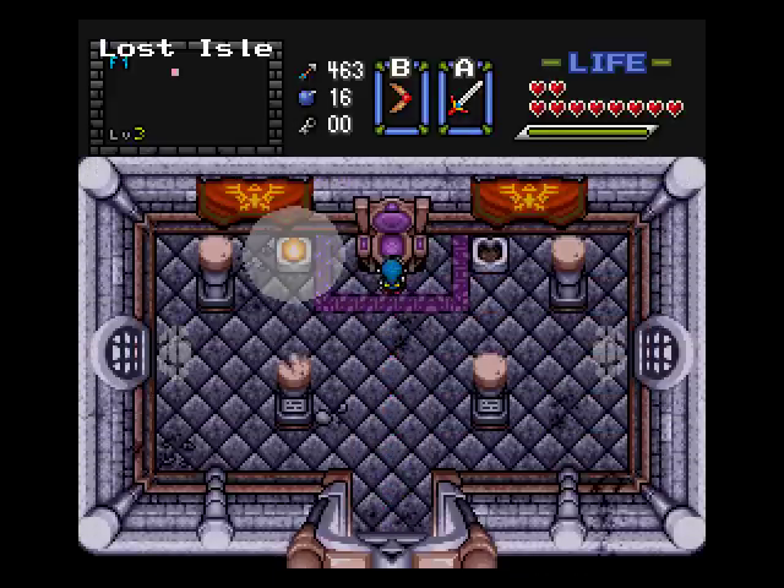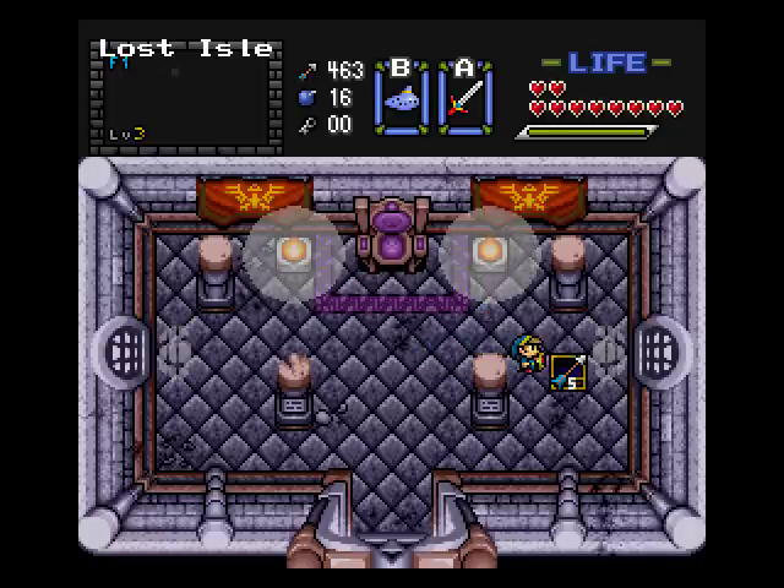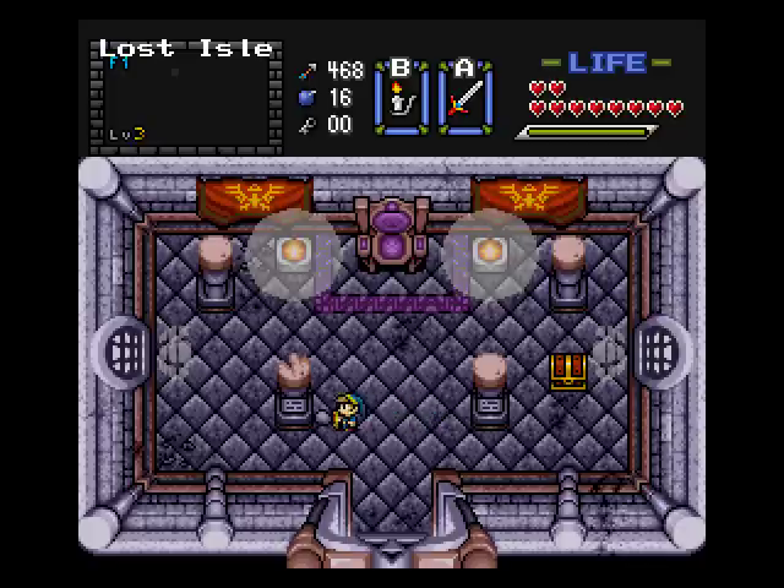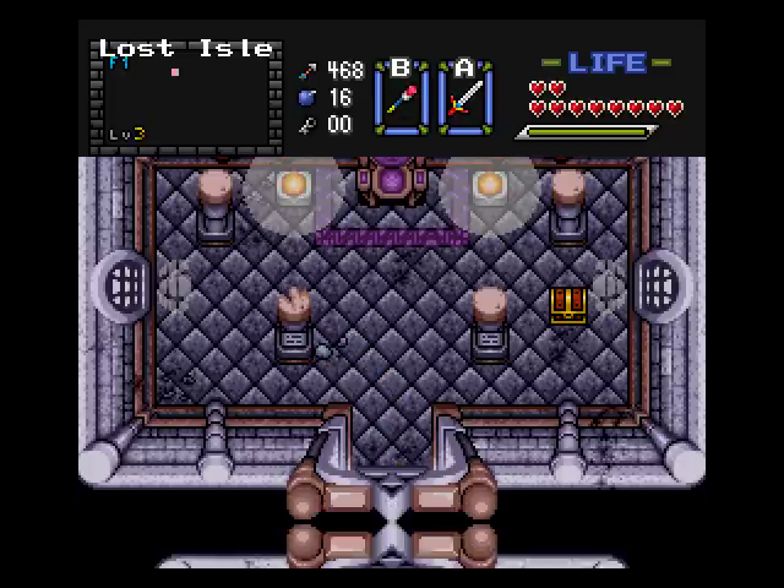If you go straight up north a few screens, here we are at the throne room. We can light a little candle here. There are little things here - Ball Stock throne room, King of Ball Stock, King Edgar the Fourth. Edgar is what we were needing to spell on those things.